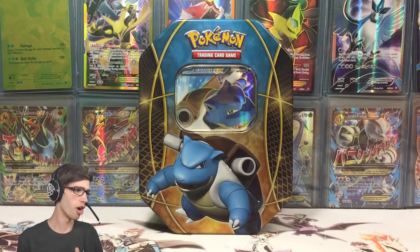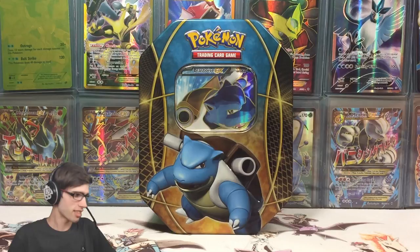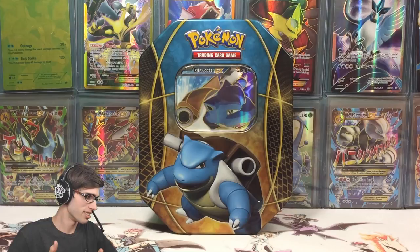If you guys missed out on the Charizard or the Venusaur Kanto Trio tin openings, be sure to go check out the links in the video description and up in the i-card. They will be there alongside a couple of my other custom box openings. But yeah, we're here today with Blastoise and this tin just looks so good — I love the full arts in the window. They definitely just make the tin feel custom and complete.